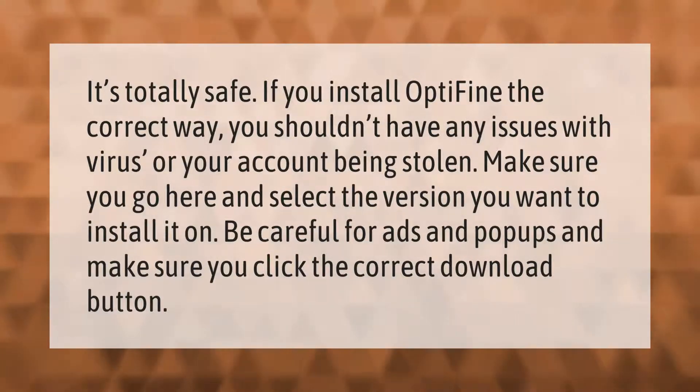Make sure you go here and select the version you want to install it on. Be careful for ads and pop-ups and make sure you click the correct download button.